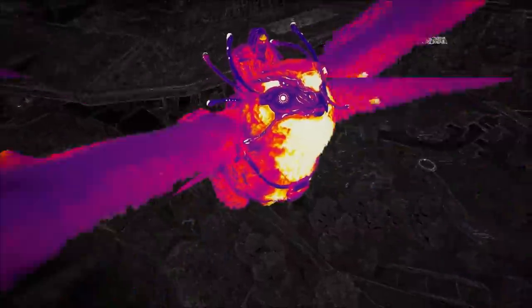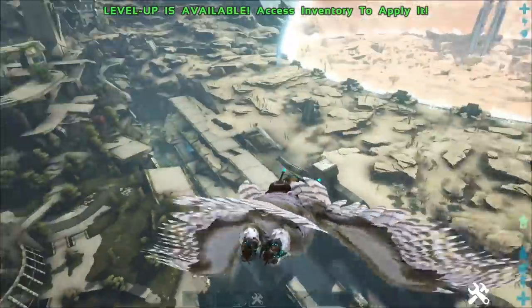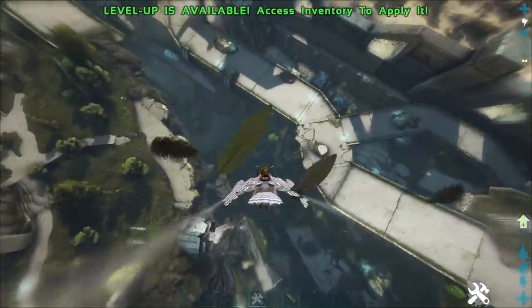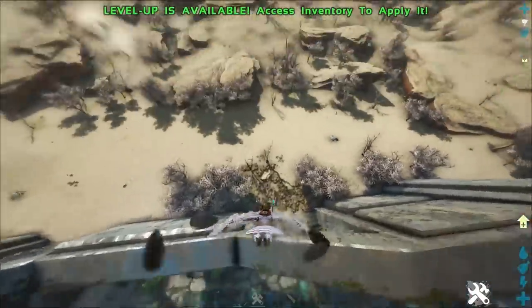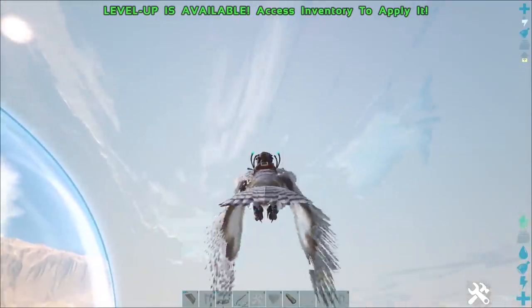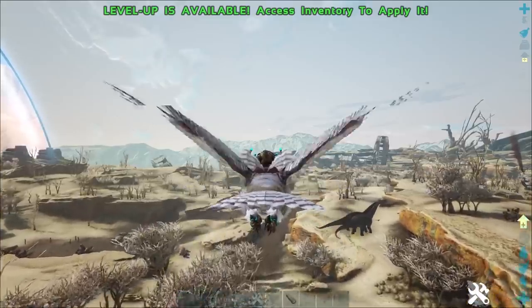Now the third best dino for traversing the map of Ark Extinction is none other than the Snow Owl. The Snow Owl is great mainly because of its ability to do a dive bomb slash glide ability, very similar to the Griffon, where you can actually just plummet and pick up speed as you go. This is great for traversing the map because you're able to pick up extra speed while going down and use that to either propel yourself higher up into the sky or continue at a fast speed to your destination. These guys don't really utilize too much stamina when flying, making them a great addition to any traveling party.